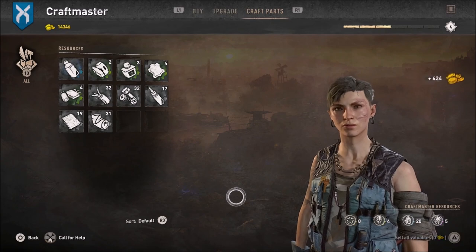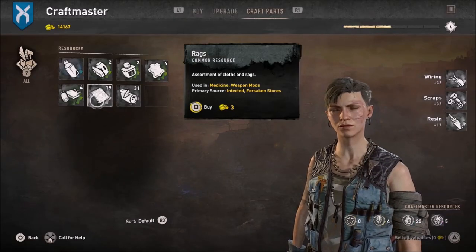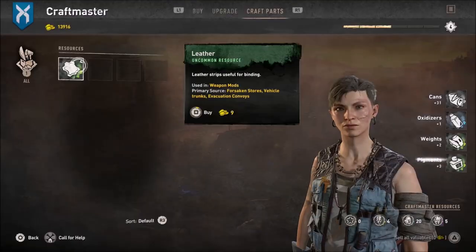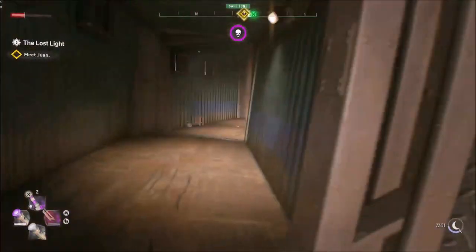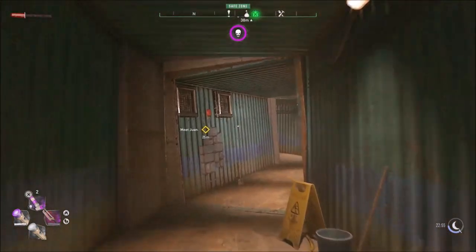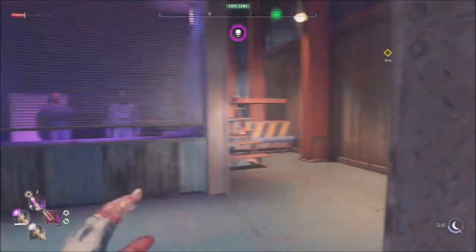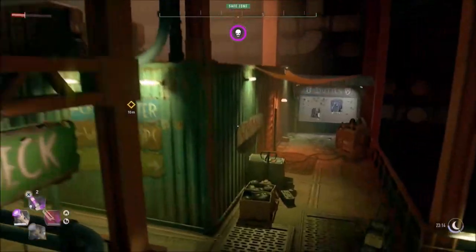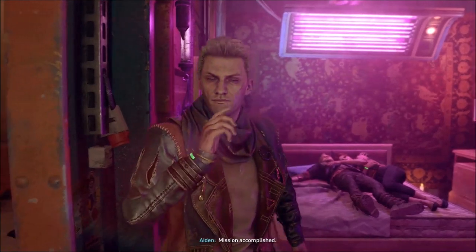One thing I like about this base in particular is I can fast travel to it, unlike most other areas where I have to run or walk through. I can literally just fast travel there and I don't waste as much time on video with transitioning. That's definitely something I like a lot. Also, now we gotta meet with Joan again - it's probably still in his quarters - so let's go interact with him. Hopefully everything's fine now that we got the UV lamps.